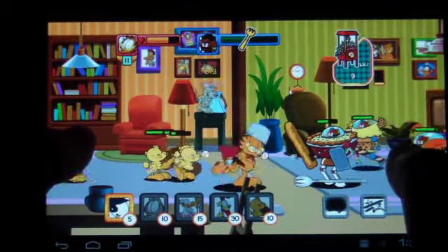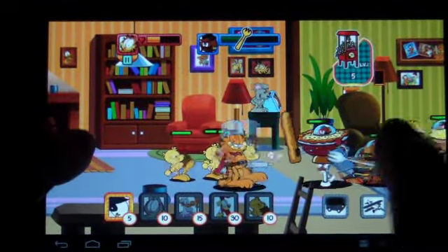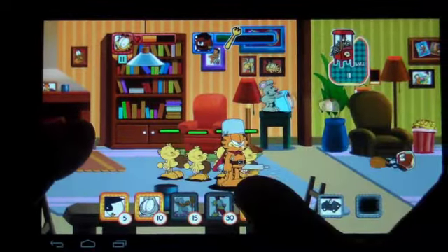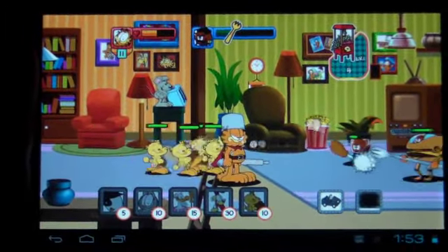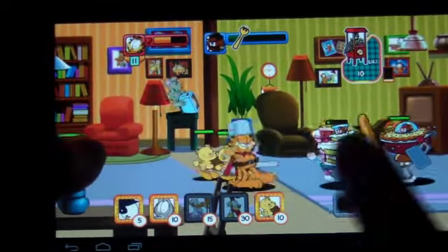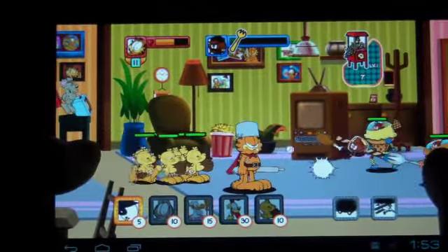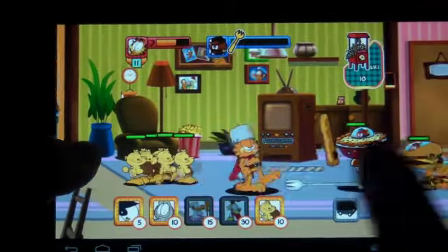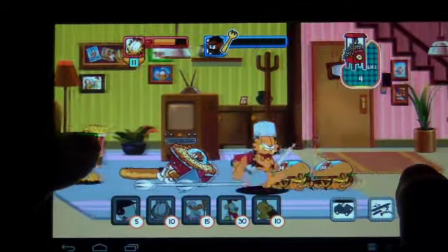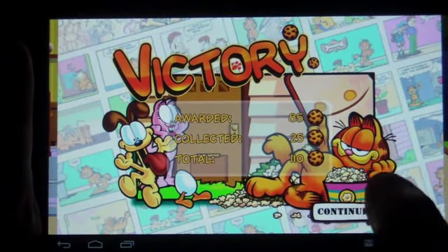Garfield is actually getting his ass kicked a little bit, so call upon these superpowers — call upon another bird. When you have enough birds like I have right now, they can take down these guys fairly quickly. Remember, get the rats with the toast. I got a hundred and ten cookies, so that's pretty good actually.